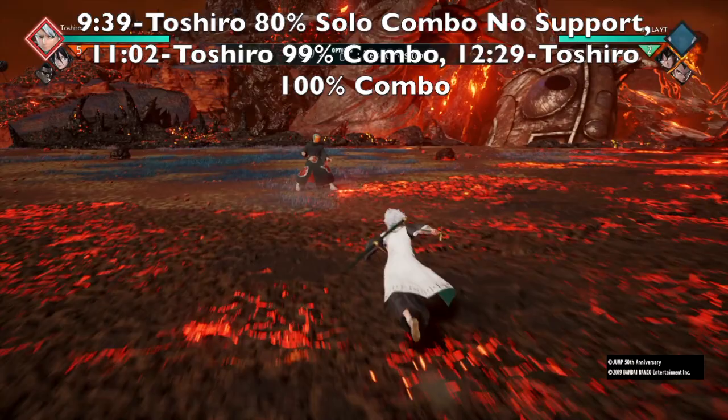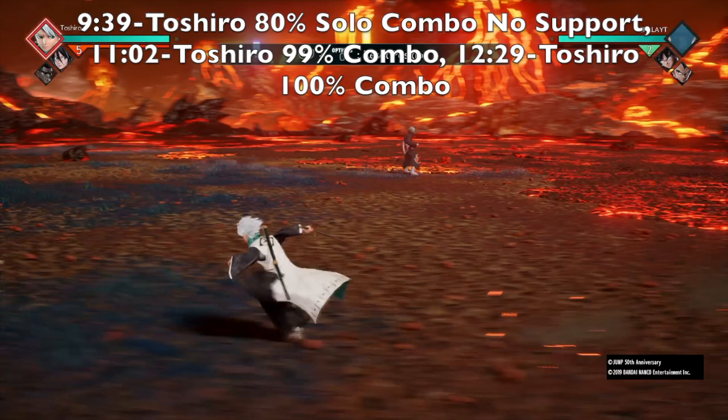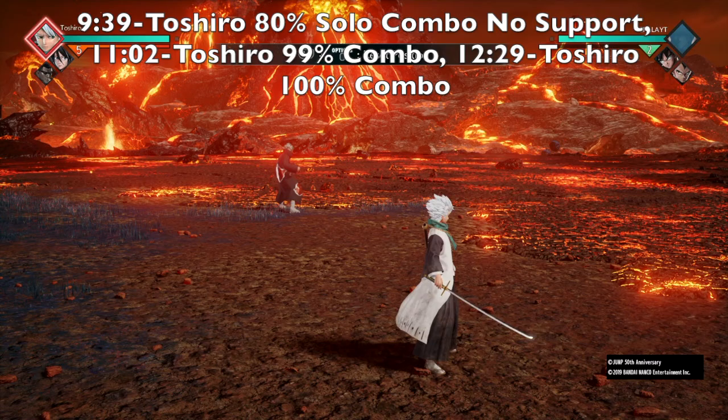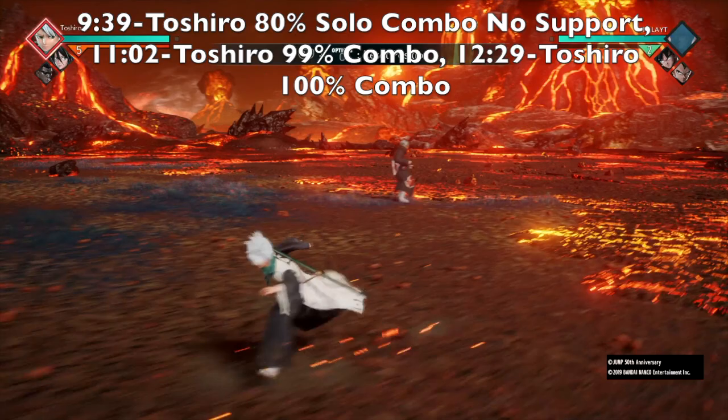There are around 15 combos — some of them are pretty useless and some are really helpful. I picked the best map for Toshiro because Toshiro is ice and Rukia is ice, so we need a calm, cool, collective icy map. Without further ado, let's jump right into the combos.